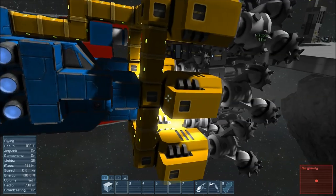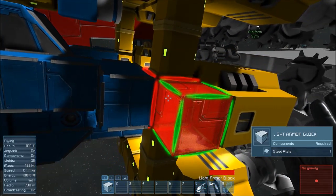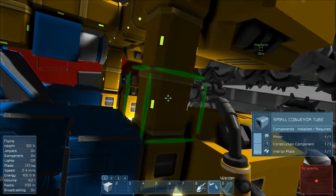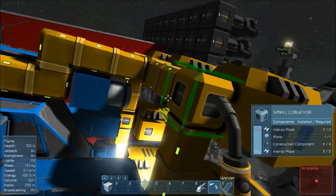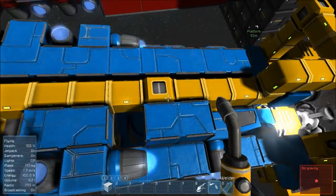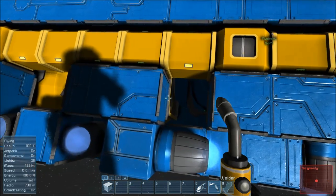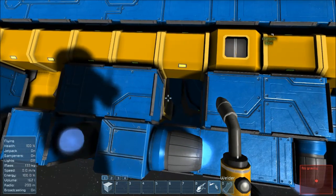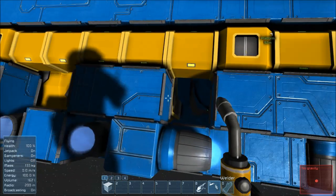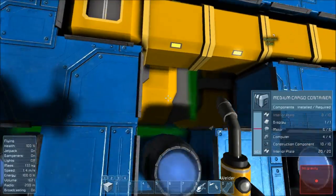Every one of these drills is connected to a small conveyor here. As you can see, these have got small conveyor tubes. Pretty much they all go around, they all attach, and then they all come through another conveyor which is attached to that one, straight down. One attaches to this reactor here, and the reason you have that is so you can pass materials from the connector to all these cargo containers.